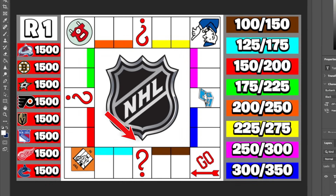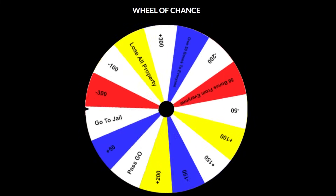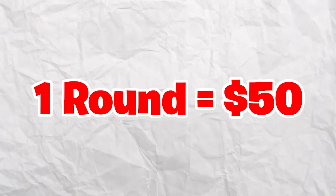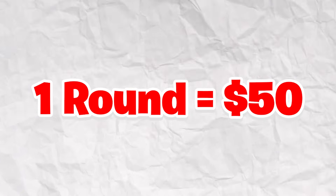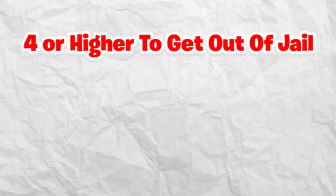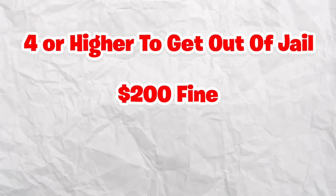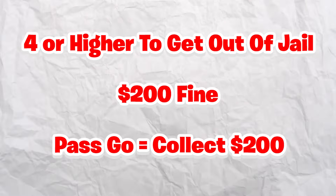Those other spaces include chance and community chest. If you land on the chance space, we spin the wheel of chance, which has a ton of good and bad outcomes. With community chest, for every single round that passes, $50 is put into the chest, so if you land on it, you'll be paid accordingly. Basic Monopoly rules apply: if you go to jail, you need to roll a four or higher to get out, otherwise you pay a $200 fine. If you pass go, you collect $200.